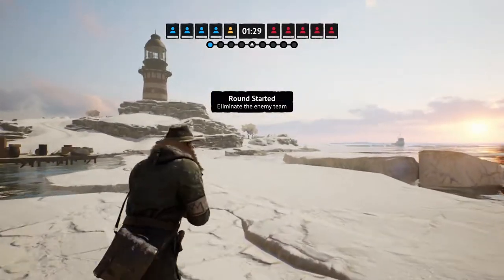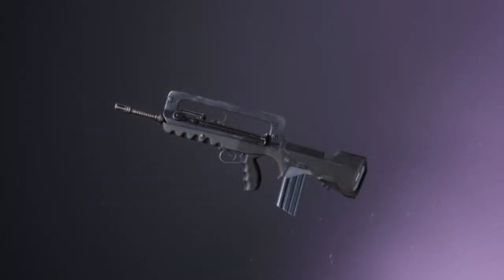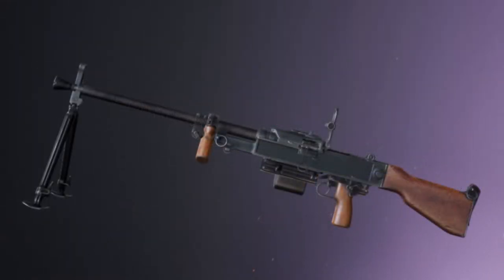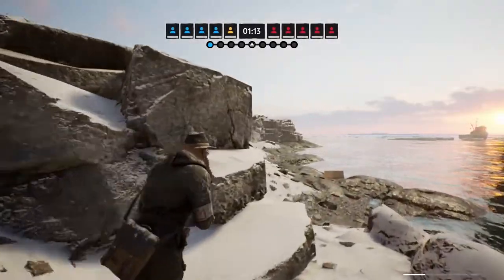Also in the battle pass as rewards are the new guns. We have the FAMAS, otherwise known as the bugle, and the M249 SAW, and lastly the UK VZ-59. The FAMAS performs as a very accurate assault rifle with semi, burst, and automatic fire modes.